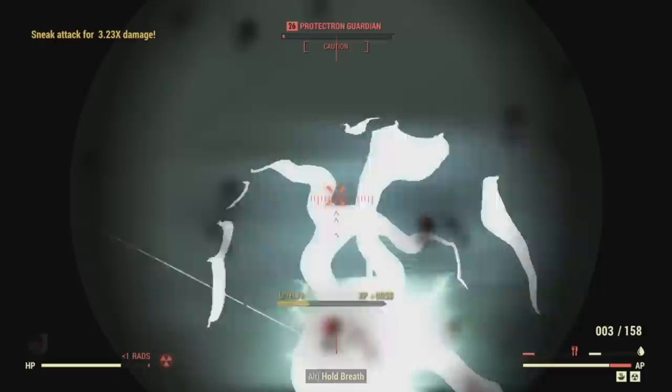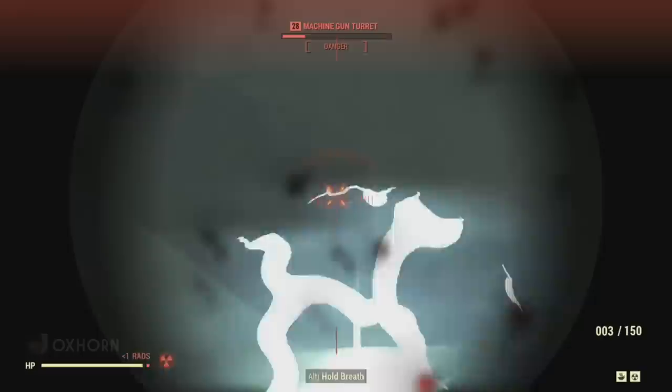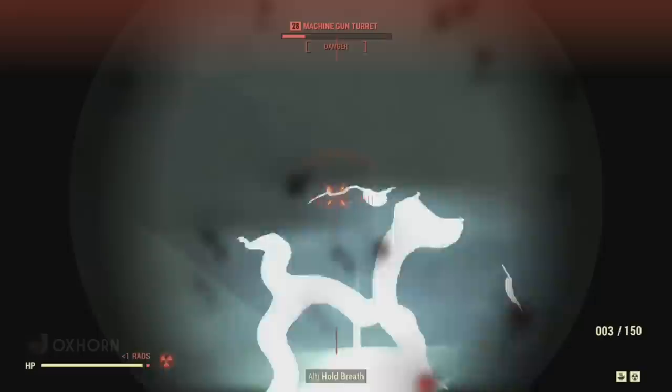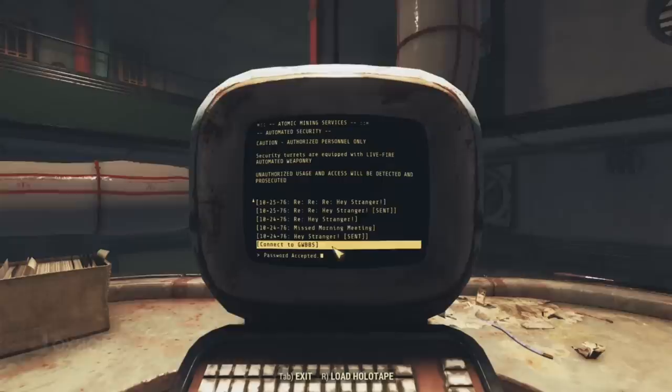After listening to the holotape, we get rid of more turrets and security robots. With them destroyed, we explore — we see these pneumatic tubes snaking throughout the building. Heading up an eastern staircase, we deal with more turrets. The staircase leads to a ledge where we find a skill level one locked security terminal.